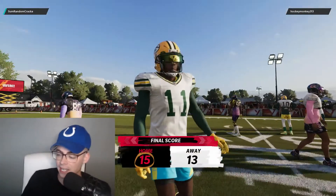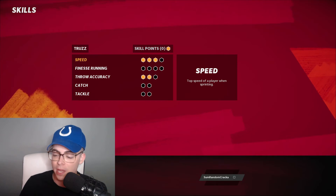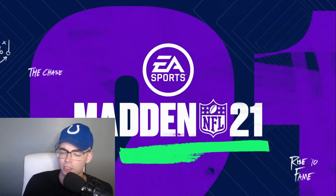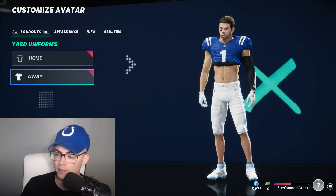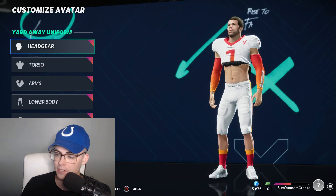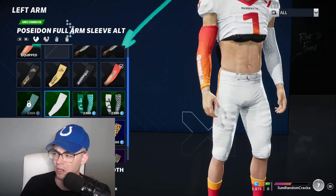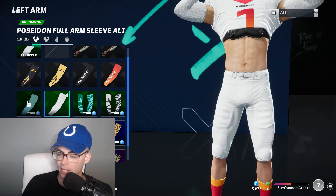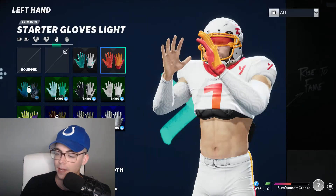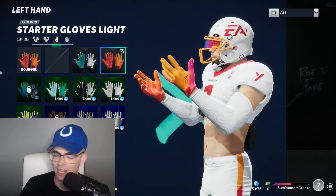Alright, so we have one skill point here, we might as well just use it. I'm going to throw it on speed - we need that speed up. There we go, three. We need one more to cap that one out. Now it's time to customize. I'm not sure how many points we have - we have 5,800. I think we should probably do something for our away uniform because it's just head to toe all the same stuff. We should customize it a little bit. This arm sleeve is actually sick. Let's put it on both. That looks pretty dope, I like that - yeah, we're doing that, 100%. And we might as well put these matching gloves with the uniform on both hands. That's clean, I don't know why I didn't do that before.